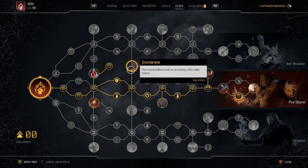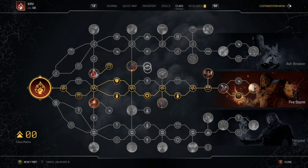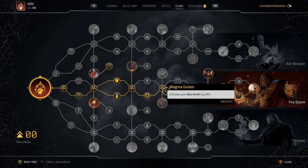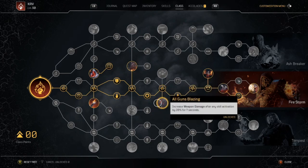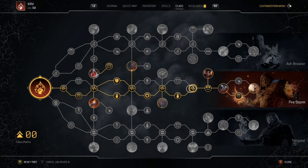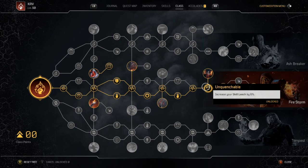Magma Golem increases your max health. Incendiary — the moment burn ends on an enemy, it inflicts ash status, which is really good for stunning them. Master of Resistance increases your resistance by 20%. Magma Golem again increases health by 10%. Organs Blazing increases weapon damage after any skill activation by 20% for seven seconds — since you'll be using skills a lot, that extra 20% damage is very nice. Let Them Burn makes burn last 20% longer. Then Unquenchable gives us skill leech.